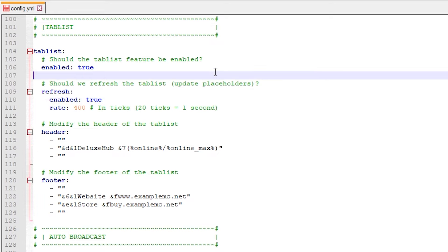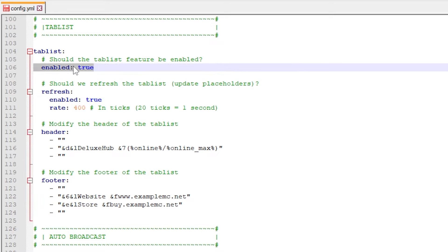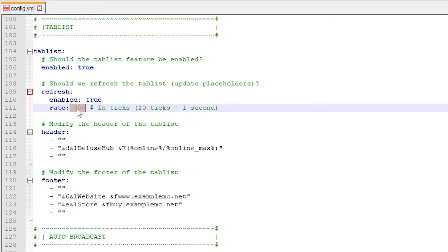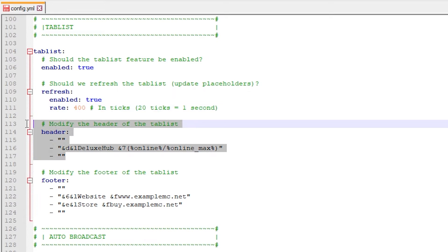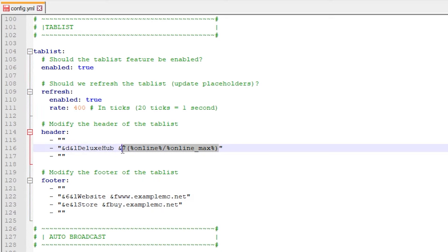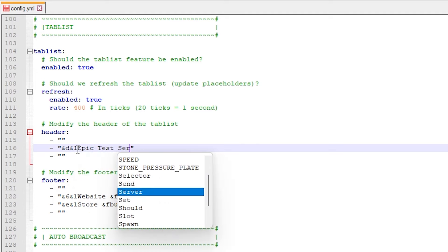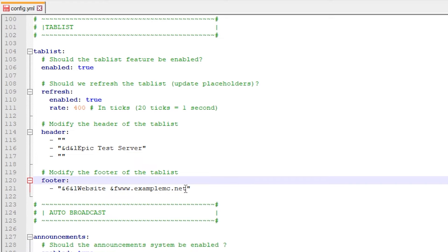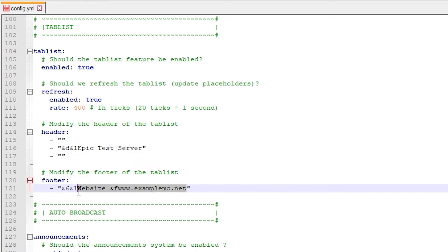Then we got the tab list. Deluxe Hub manages your tab list — that's set to true. How often should it refresh? I'll leave it at 400. We have the header and the footer: the header is everything above the player names, and the footer is everything beneath them. I'll change the header to 'Epic Test Server,' remove the website line, and change the footer to 'subscribe to CasaSora.'